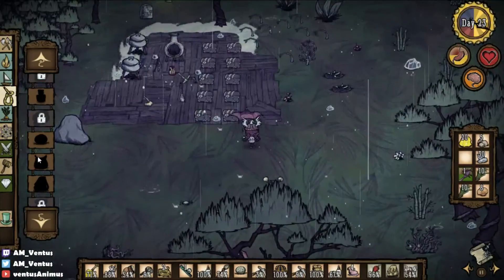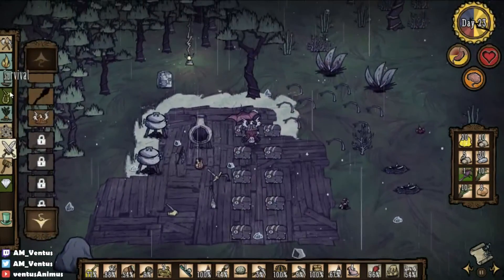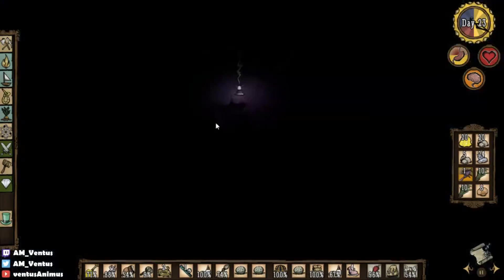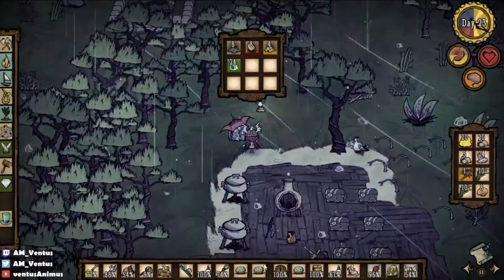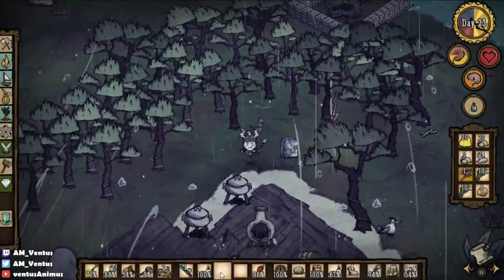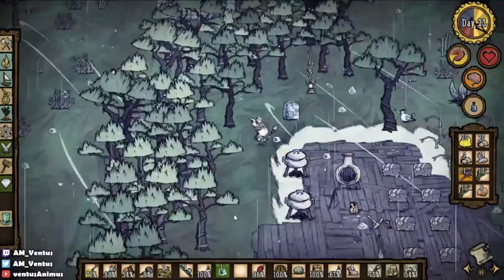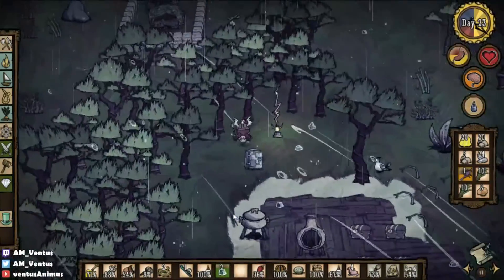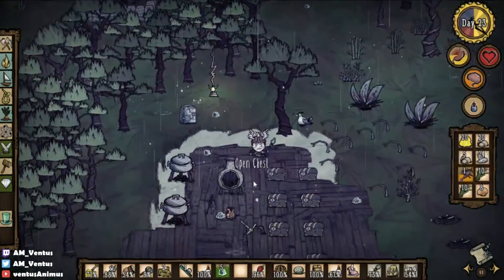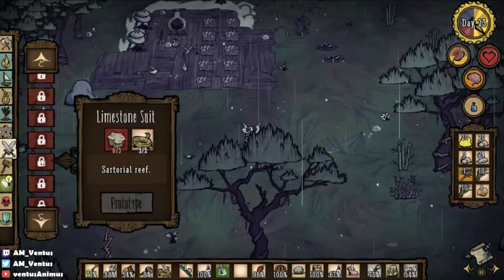There's one — oh what the, I need more? Oh crap. Two and three — even though one of them had 9% durability, I'm just gonna use it up, I don't care too much. Oh no, my tree! Cutlass, cutlass, cutlass, cutlass.